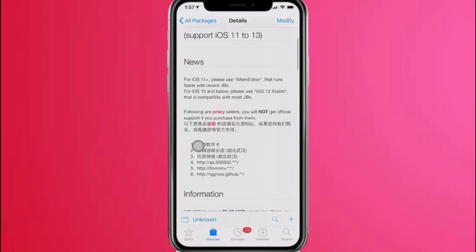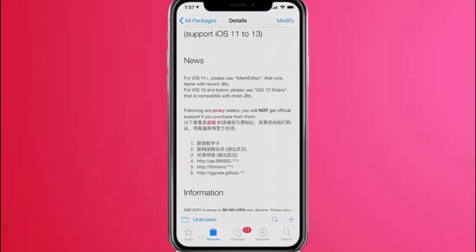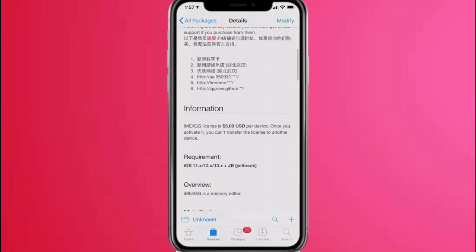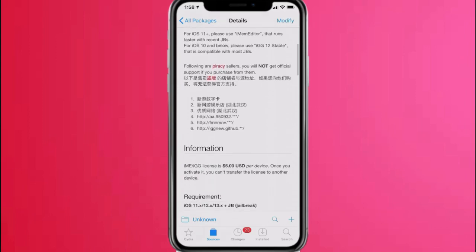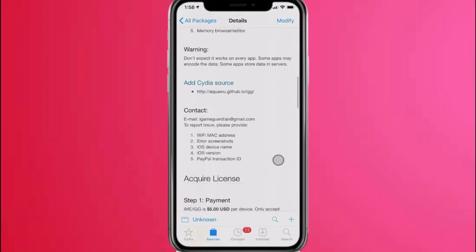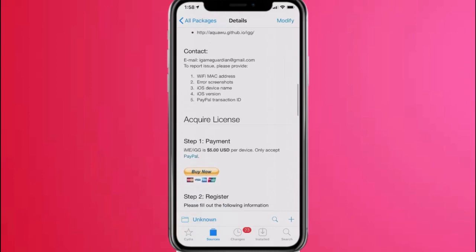You want to download this. Basically what this does is you can edit your score, coins, gems — all that good stuff. You do have to buy it; it does cost money. I don't recommend getting it from a different source — if you buy from this one, you get support and you're supporting the developer. It's only five dollars, and you kind of hack games for free, so you earn that money back really easily. Definitely worth buying.